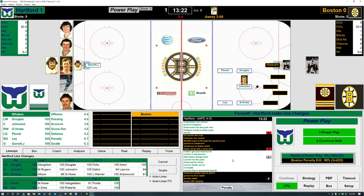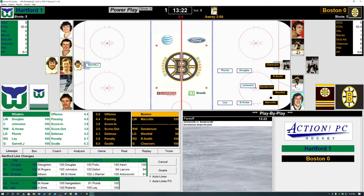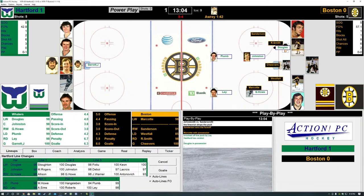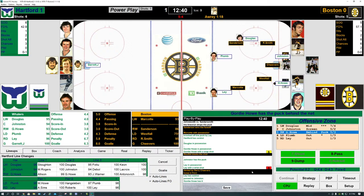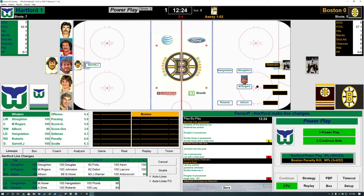On the ice for the Whalers: Douglas, Johnston, Gordie Howe, Plum, and Lee — we are on the power play. The puck drops — Sanderson and Johnson battle, Sanderson has it. Bruins try to clear, they can't. The puck goes to Douglas along the back boards. They go to the middle to Gordie Howe — Gordie Howe shoots, blocked out in front. Bruins cannot clear. Johnson has it behind the net — looking for Lee on the outside. Lee winds up, takes a shot — save Cheevers. Puck is loose again — Gordie Howe looks for Douglas in the middle. Douglas quick shot — wide of Cheevers.